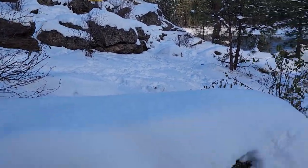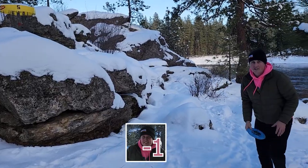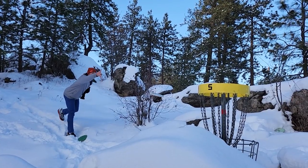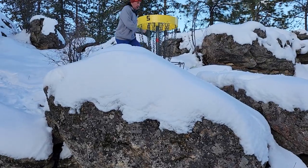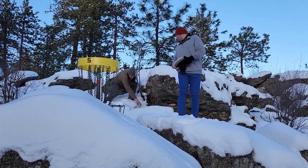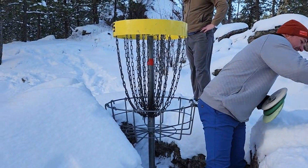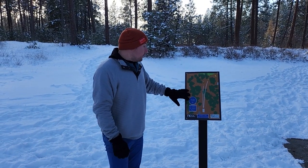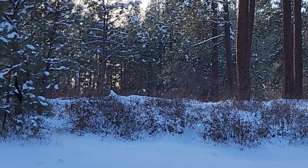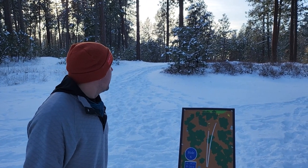Oh shit, that's too high. It's actually very uphill from where I'm at. It's the fancy basket tucked away in the rocks. Hole six, A position, just straight ahead — 191 feet. You can go forehand on the right side or backhand, either way — no real danger. There's a drop off behind the basket, but other than that it's a pretty simple shot.